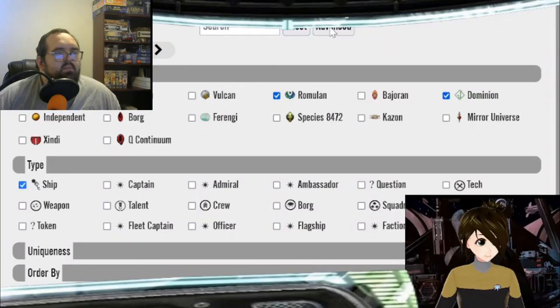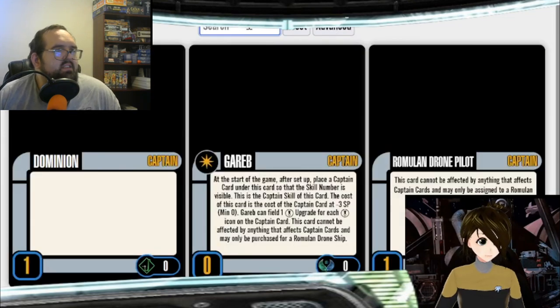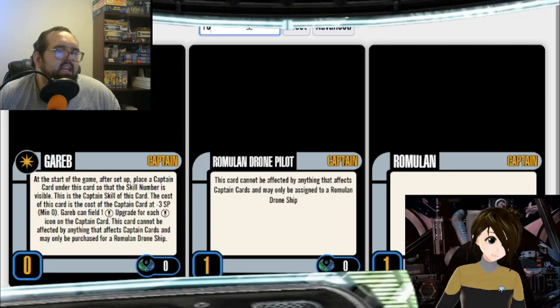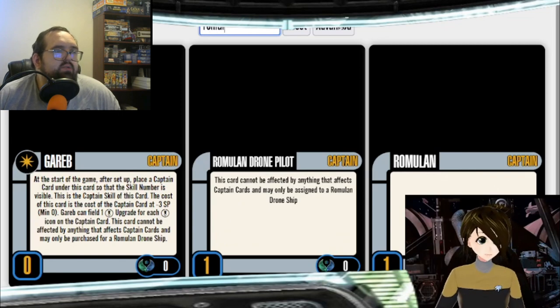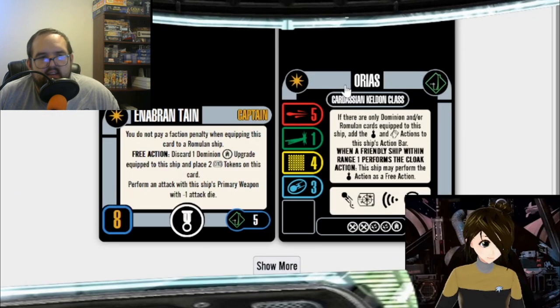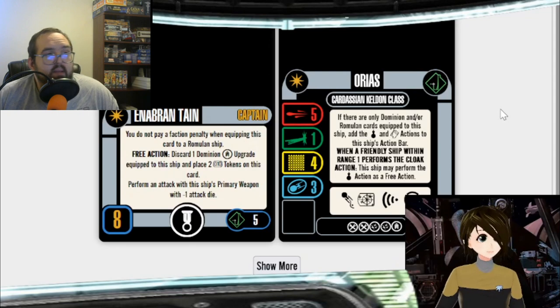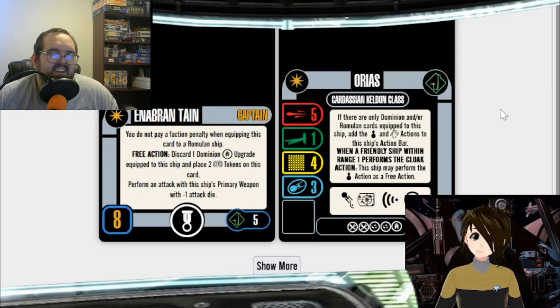I'll talk about my philosophy with ship selection in Romulans. I like picking maybe two big ships — whether that's two Dideradex, a Dideradex and a Valdor, or a couple of Reman warbirds. The easiest way to build to win with a Romulan is to just build the Scimitar, and that's pretty much it.